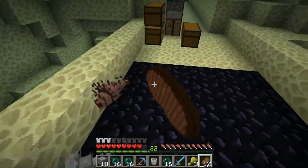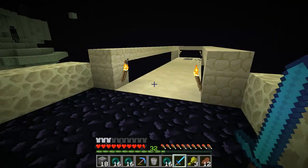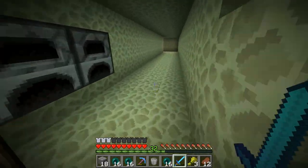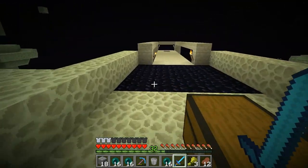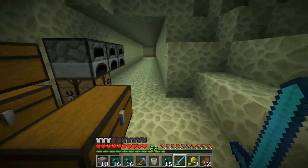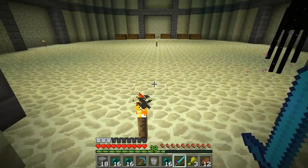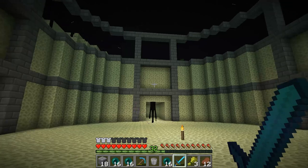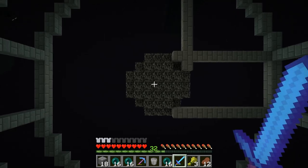We got the spawn reset. Whoa — how did they just get in here? That's interesting. So what I did — I dug this tunnel out here and ended up with this: a 25-diameter circle, and right in the middle of it is the portal that gets us out of the End.